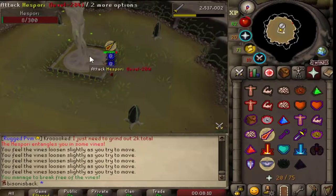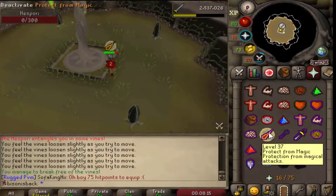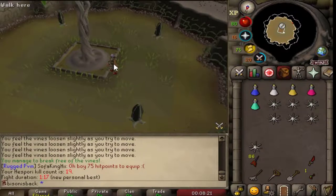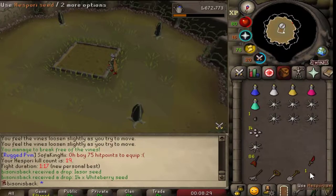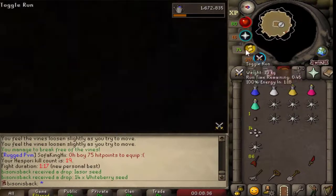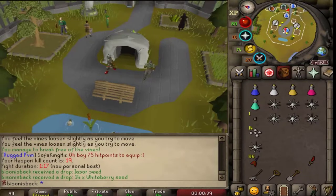I believe that this kill is pretty much done. As you can see, very minimum supplies are used. We also got a PB of 117 seconds, which is amazing. Then all you have to do is clear the Hespori patch, get yourself the loot - we managed to get an Ixasour seed and some Whiteberry seeds. Plant your next Hespori seed, and the normal amount of time for Hespori to grow back is within 1-2 days. That, everybody, is basically the kill.